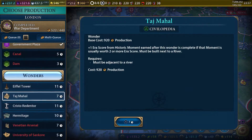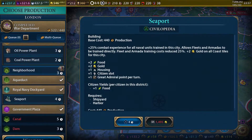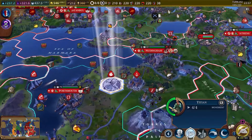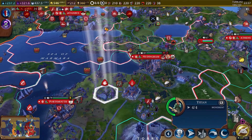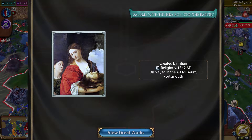The Taj Mahal is only seven turns. The problem is that the capital has such a small amount of tiles left to build on — it's all wonders. So we can go ahead and do one more here and get another artwork.